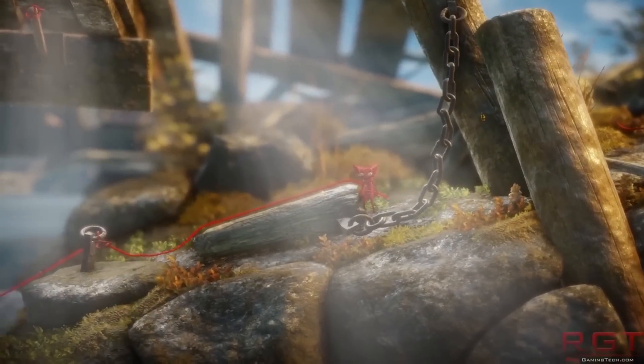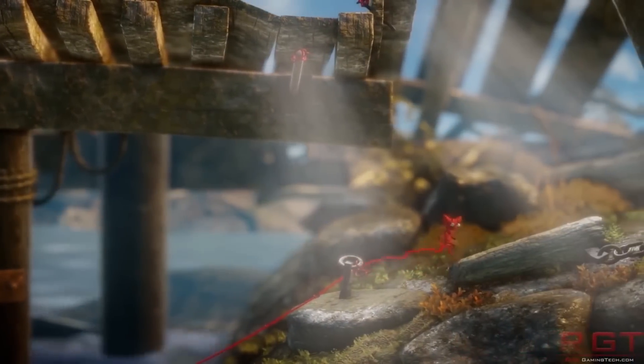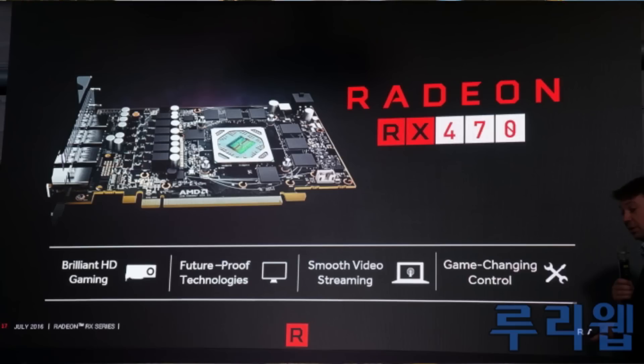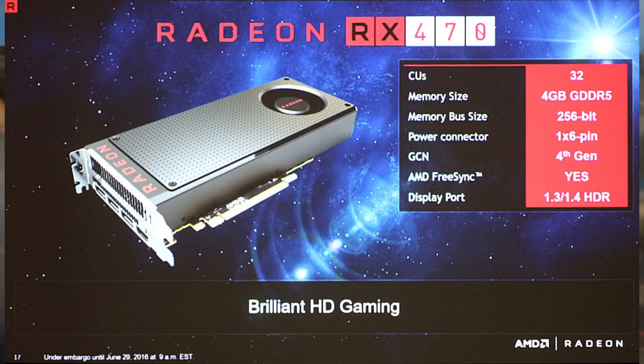I would wait until official benchmarks are out before jumping for joy, but it's a very interesting upgrade solution. What about the bigger brother — the one sitting right in the middle of the Polaris lineup — the RX 470? This is going to retail at around $150 US and has 4GB of GDDR5 memory providing 224 gigabytes per second of bandwidth. Clock speeds are ever so slightly reduced at 1206 MHz, and it has 2048 stream processors enabled.